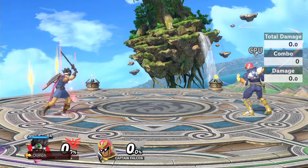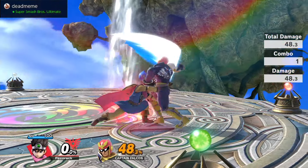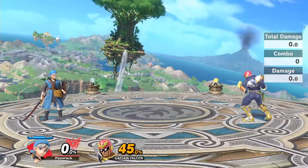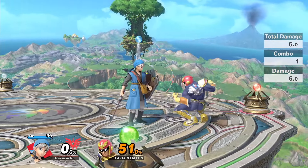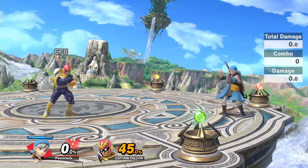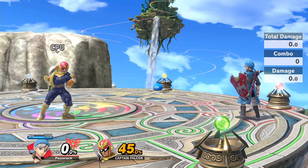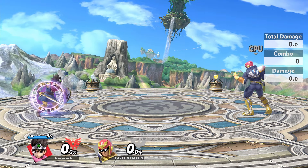Oomph temporarily increases Hero's attack power, but also slightly decreases his defense. Snooze is a forward-moving projectile that sends the opponent to sleep — the projectile grows larger as it travels and puts the opponent to sleep for longer at close range. Unlike Ness's PSI Magnet, Snooze can affect aerial opponents.